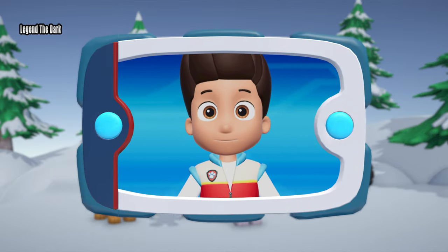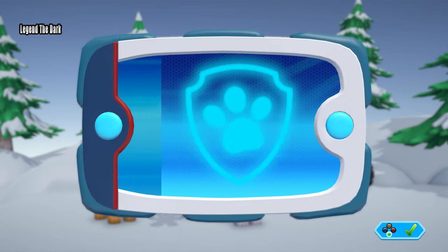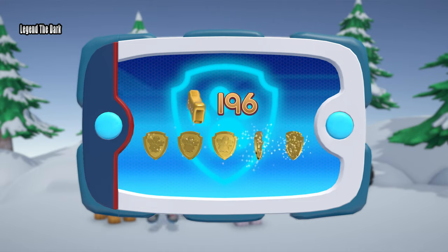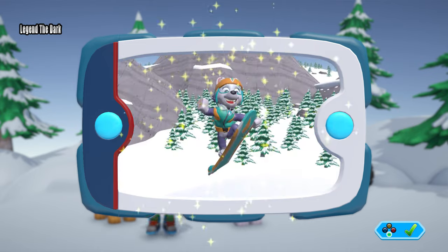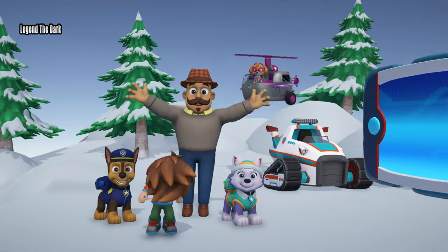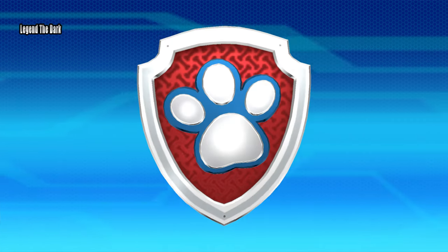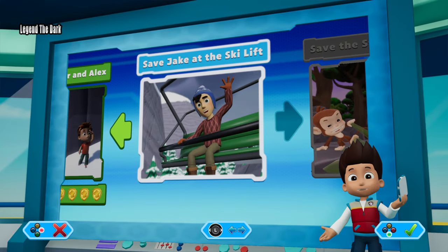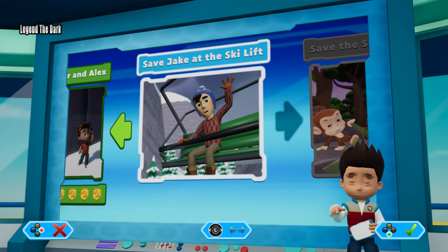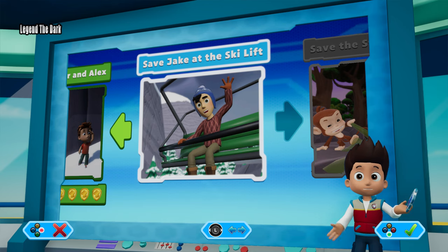And save Mr. Porter and Alex! They're so happy to be together! You found all of them and unlocked a picture! Pups, we've got a new mission — Save Jake at the ski lift! Use the left stick to move between missions and press the A button to play!